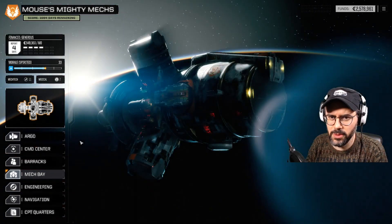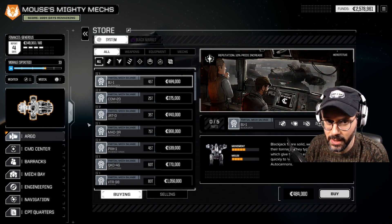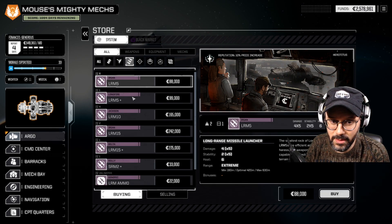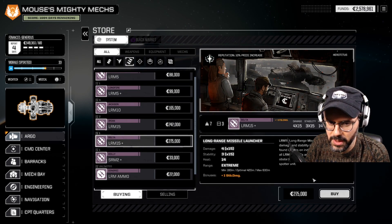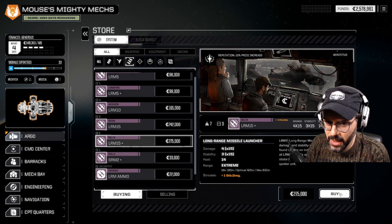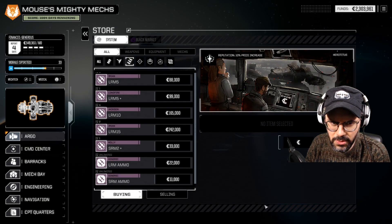I want to go to the store. I think we pick up that LRM 15 with the stability damage. LRM 15s are hard to come by anyway, so I would bet we don't have any. Yeah, we have zero LRM 15s, so getting a special one is probably not a bad idea, even though it's only stability damage which is not necessarily the best. It's something, so if we ever want to use an LRM 15, we'd at least have one. Go ahead and pick that up.